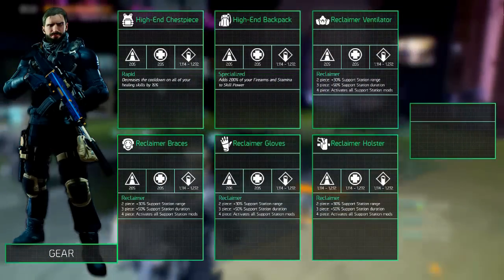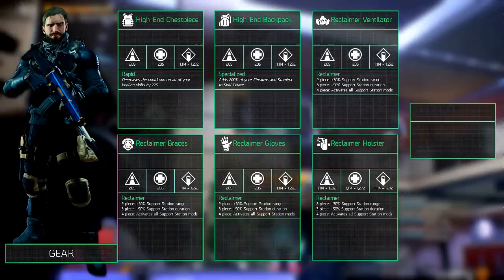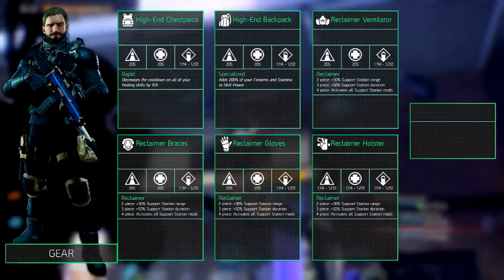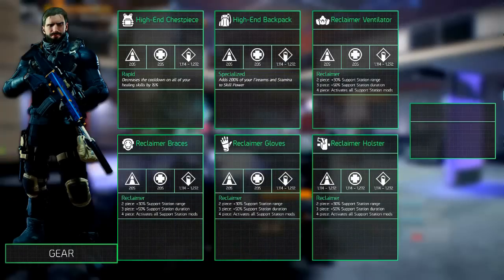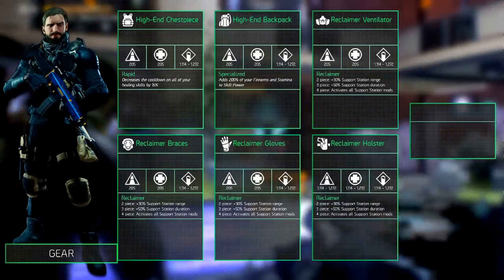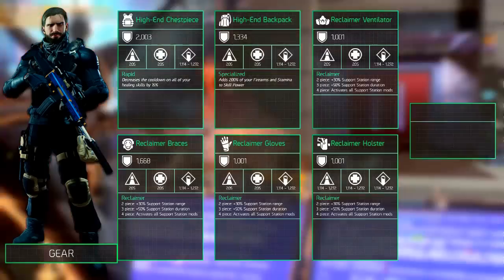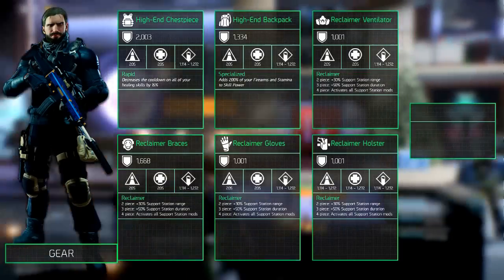The two-piece gear set bonus increases the support station range by 30%, the three-piece bonus increases the duration by 50%, and the four-piece activates all mods on the support station. Instead of going over each gear piece we'll go over the preferred statistics for all of them and all the details will be shown on screen. The main stat that you want to choose is electronics on all of the gear. This sounds odd at first but we'll explain when you get to the major attributes. Of course the holster contains three of the main stats, so that one is an exception.